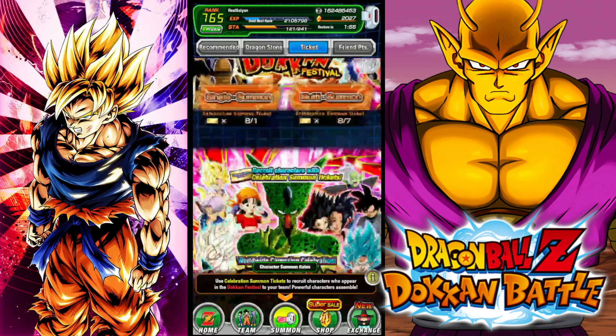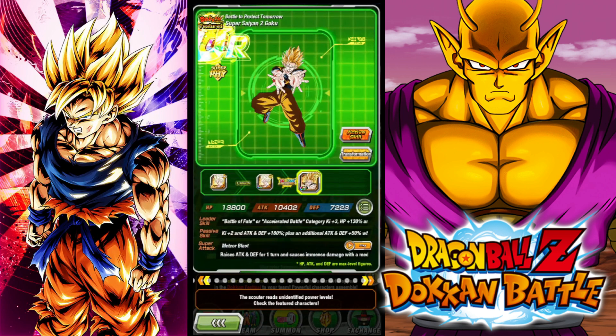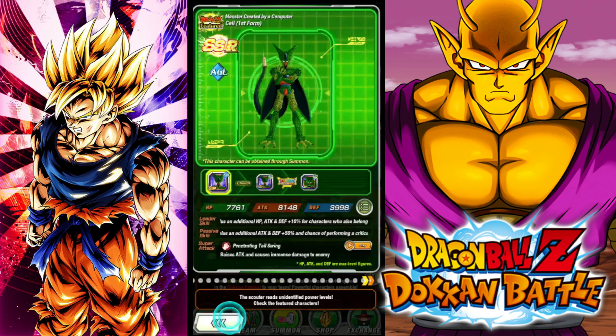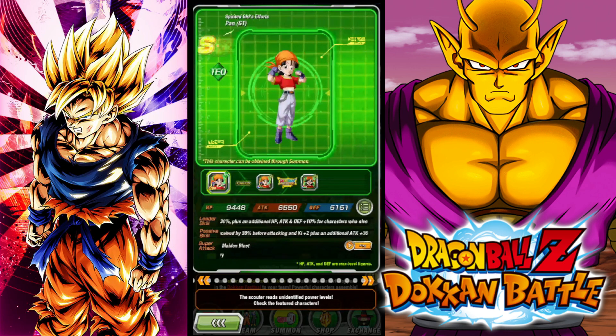There are a lot of featured units. I might actually do a multi in this video — we might do one, but first let's go through this banner. Starting off with Cell — he's okay. I prefer the Goku and Gohan exchange unit. This Cell unit never got that much help so, meh. He's good but not that good. Wait — why are we going to Goku so quickly? Oh, because he was the Kid Buu counter. Anyway, let's continue.